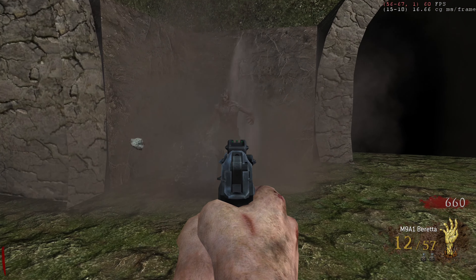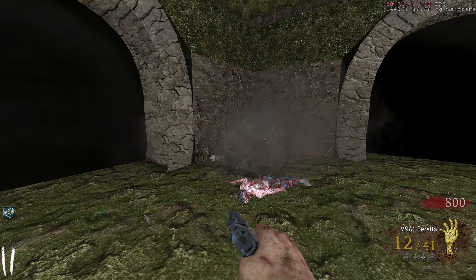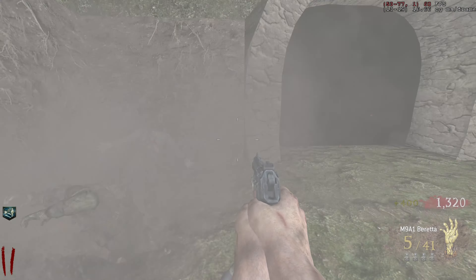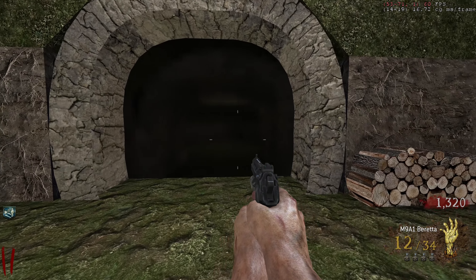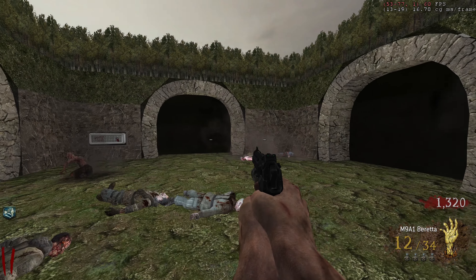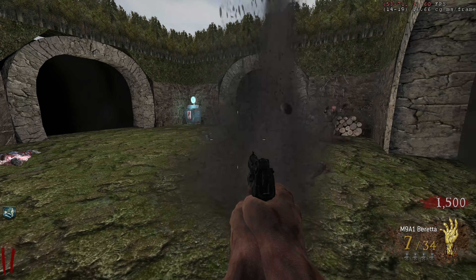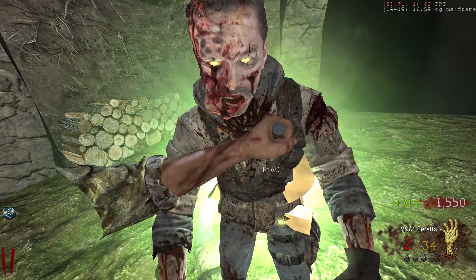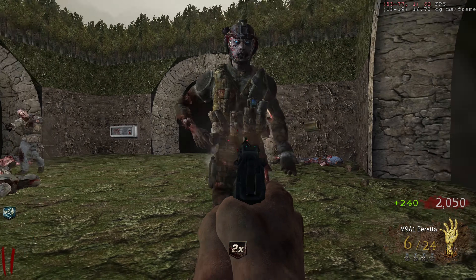There are so many unique weapons in this version of the game. We've got a 180p quick revive logo — epic sign to see. We've also got surprise nukes, which is amazing. And we got an M14 on the wall. Thank god it's not the Olympia — L in the chat for Olympia, that gun is absolutely dog water.